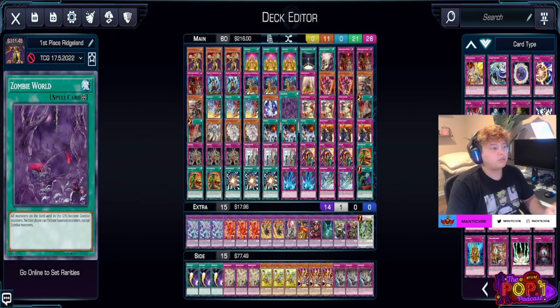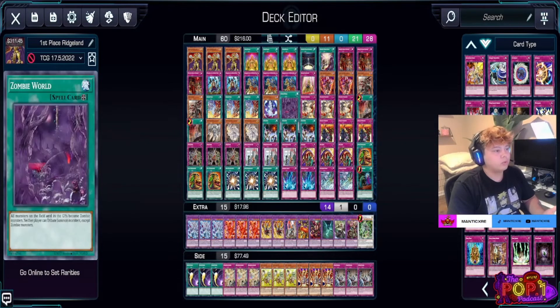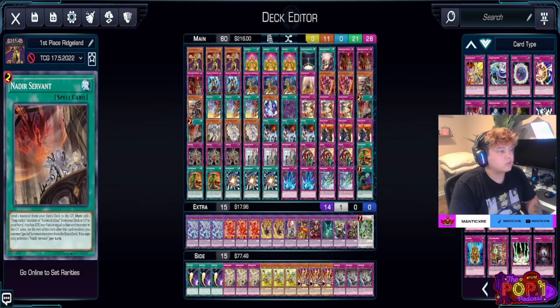Having Zombie World lets us use Gozen Match, There Can Be Only One, and Rivalry of Warlords to prevent opponents from putting too many monsters on the field — locking them into Zombies. We play one Zombie World used with Necro World Banshee. We have three Dogmatic Punishments for spot removal, and we can send Albion to the graveyard to add a Branded Fusion to hand at end phase. We have two Nadir Servants to search Fallen of Albaz or our Dogmatica cards.